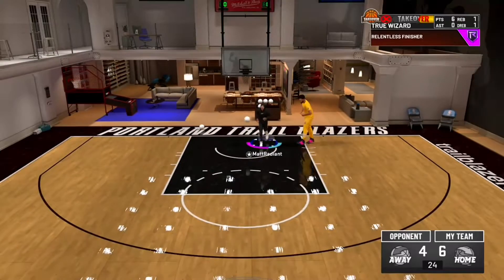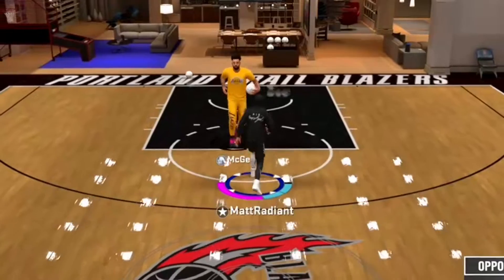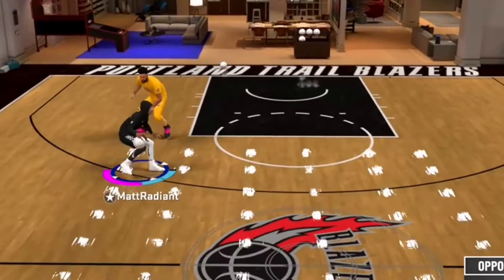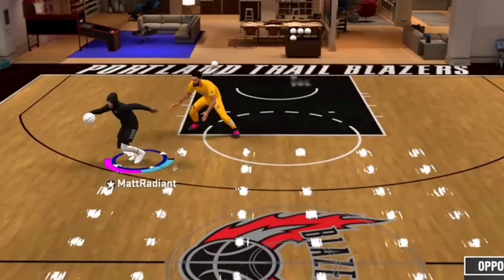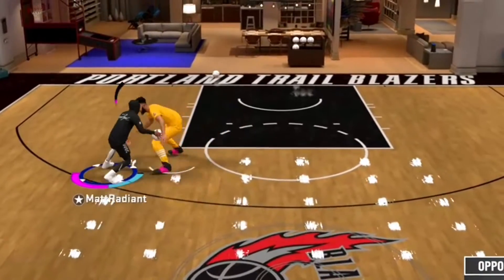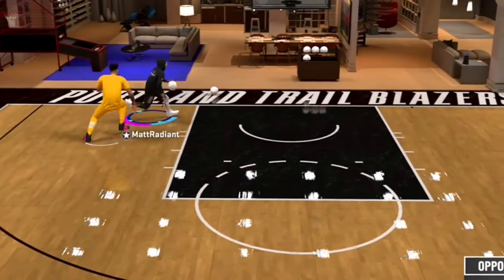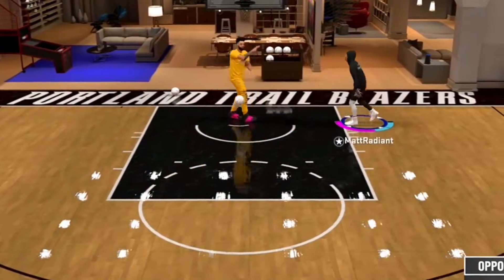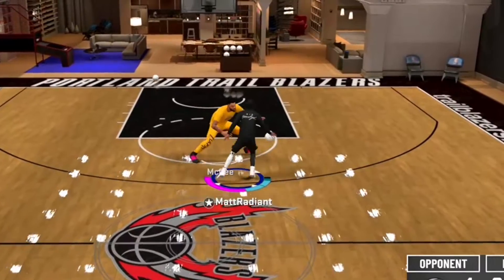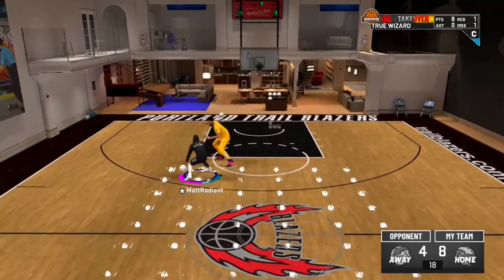I get a contact dunk animation — you see off in the top right, contact finisher badge activated right there. Now look at that — unlimited stamina! I'm dribbling in circles, doing the most inconvenient moves I could possibly do: bumping him in the post, hop step, behind the back, spin — unlimited stamina. I have seen footage of this in the park, other YouTubers have done this. This is just my court footage.